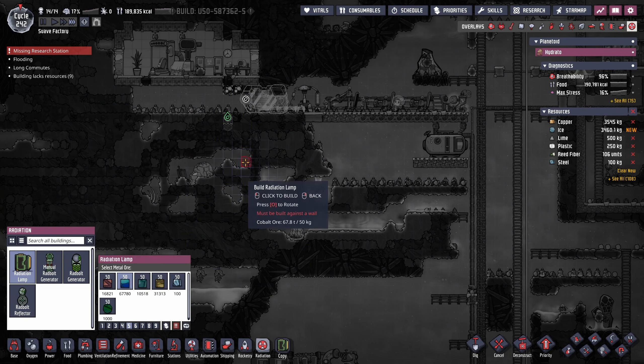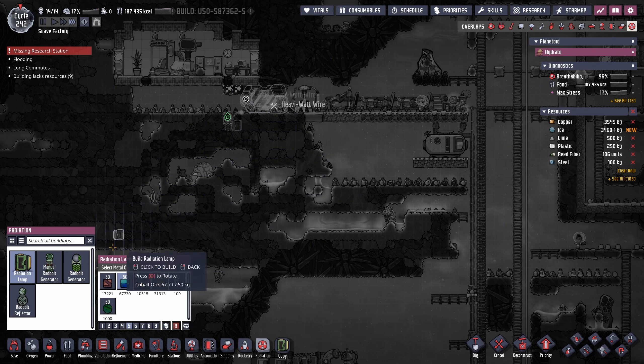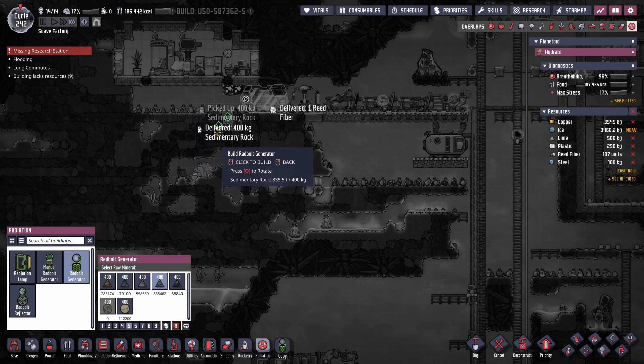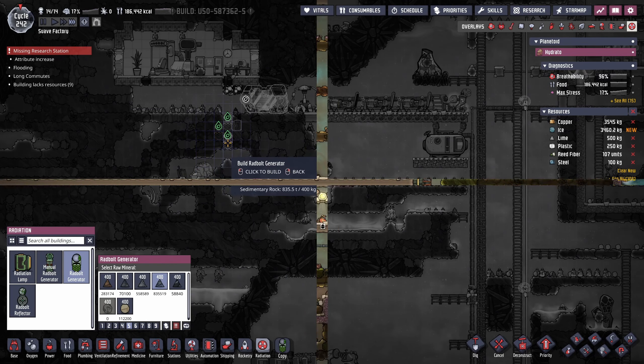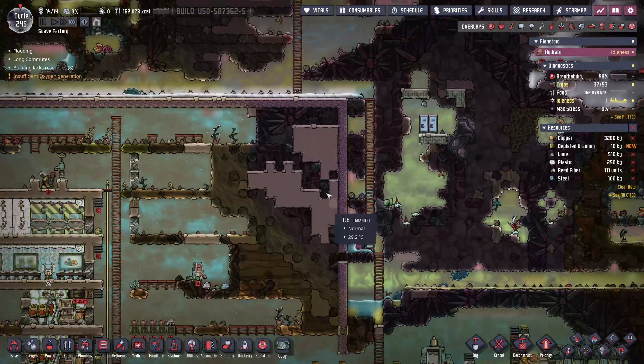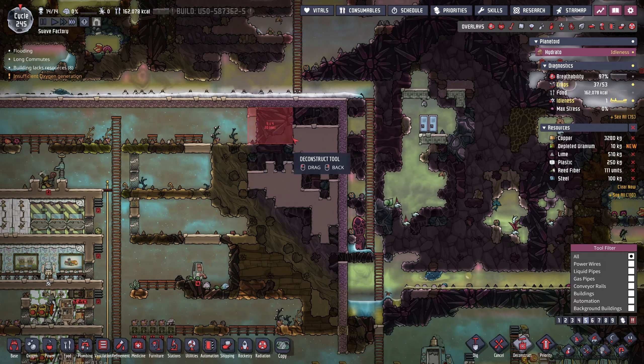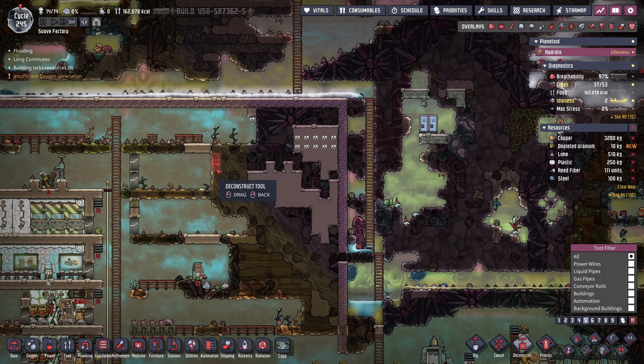We need to do some materials research, so we need to acquire some radiation and for that we're going to build a radiation lamp. We're working on tier 3 science, so while that's happening in the background we're going to dig out the final bit of our base.